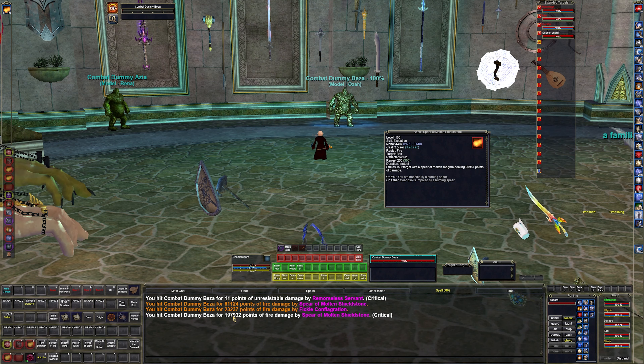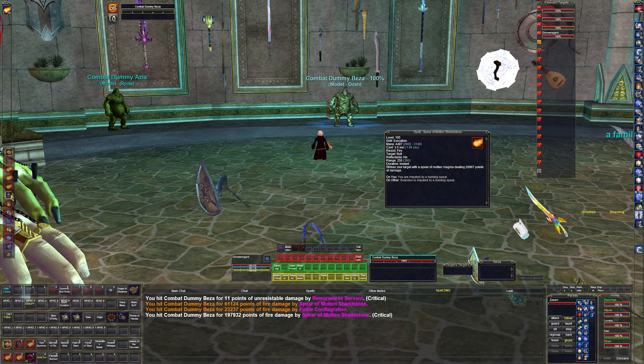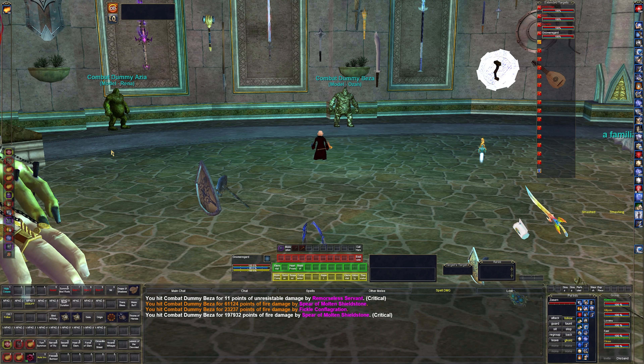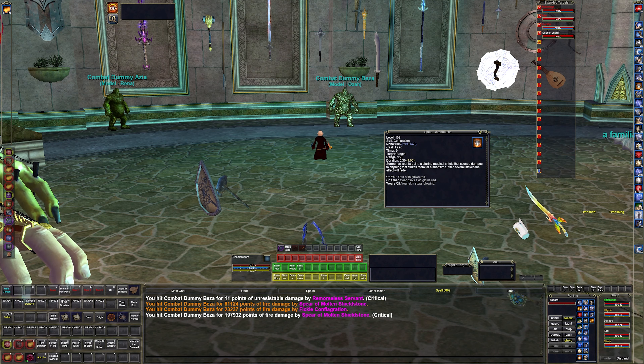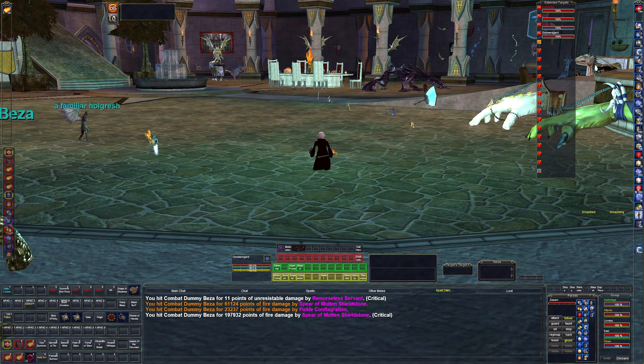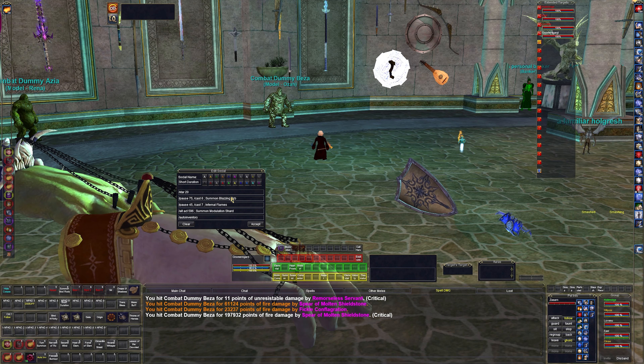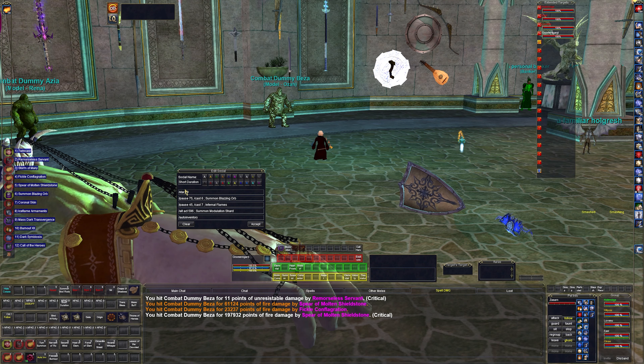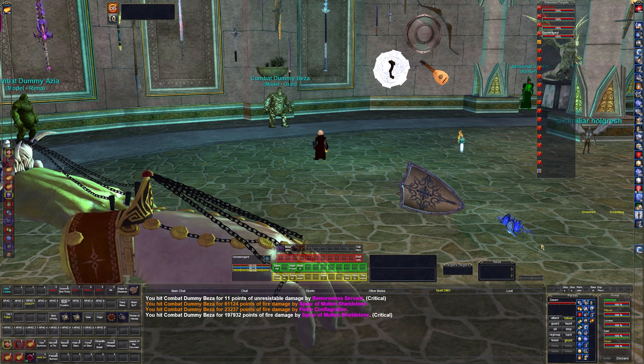There we go — 197,000 critical with that fickle conflagration combo, so these spells kind of build on each other. Then I have summon blazing orb, which summons this item here — a blazing orb which is a right-click for 3,000 damage, so it's in my multi-bind for everything. Then I have coronal skin, which is a damage shield that gets added onto the tank — I have a button that will summon the orb, cast the damage shield, and cast it on my tank.